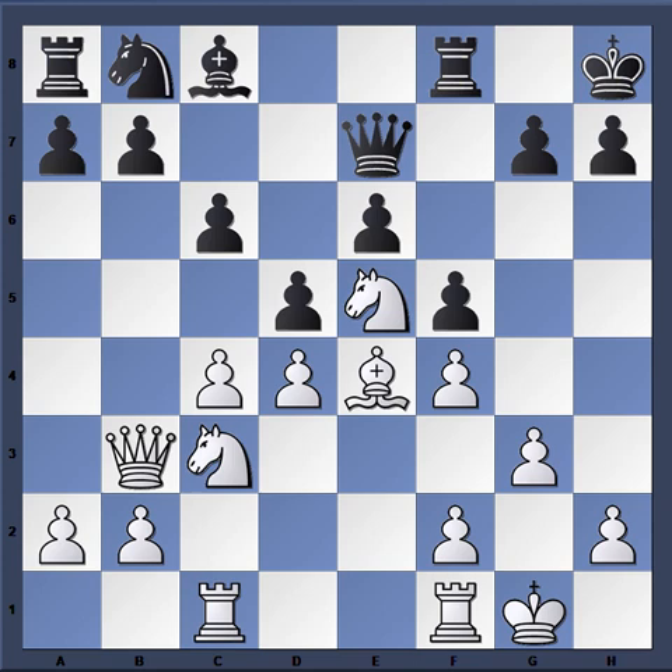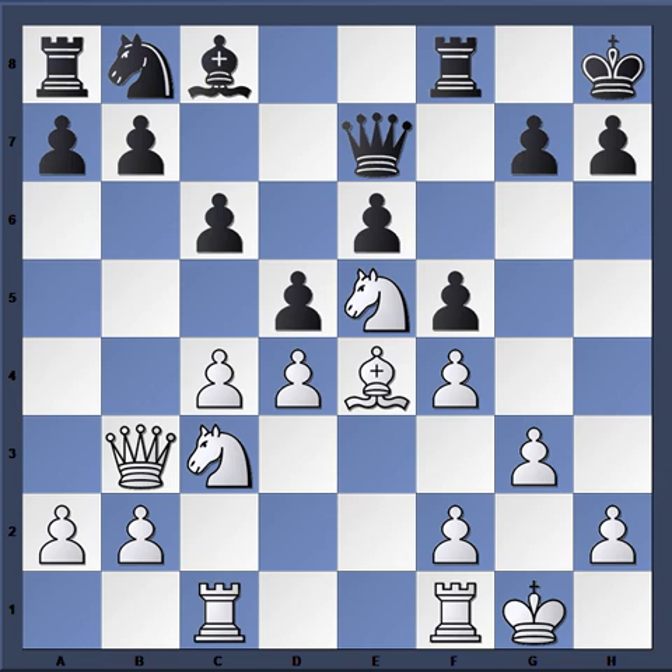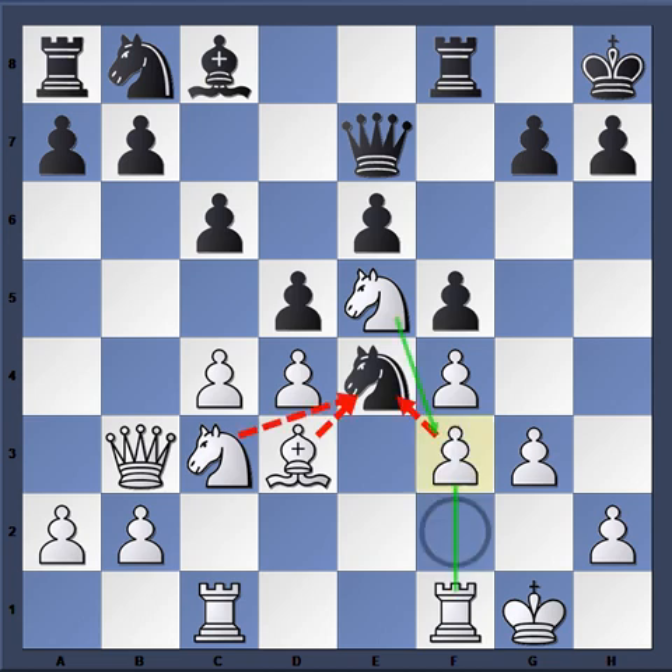Queen e7. Schlechter played bishop takes e4 — you would expect him to play f3 in order to achieve control over the e-file. The exchange seems a little bizarre when you first look at it, but you'll see that white is achieving the aim of clearing the e-file, which allows him to put tremendous pressure on e6. He takes with the bishop — bishop takes e4, f takes e4 — and now he plays f3.